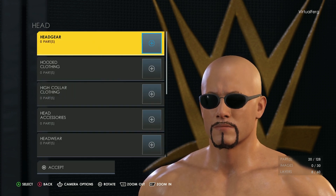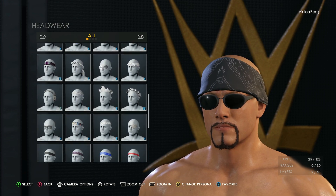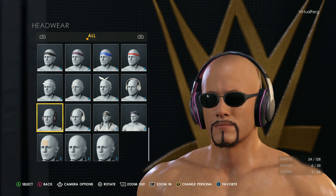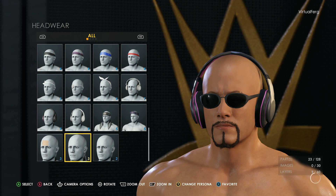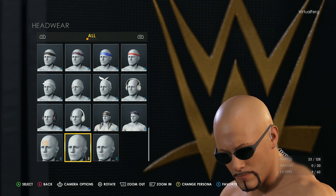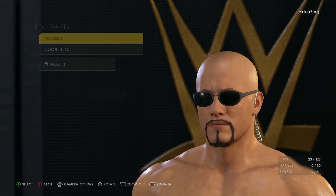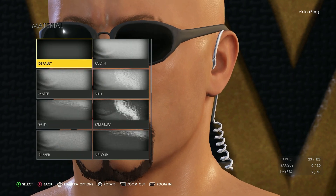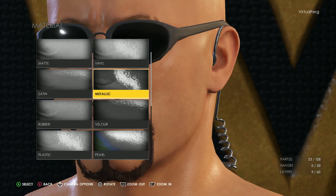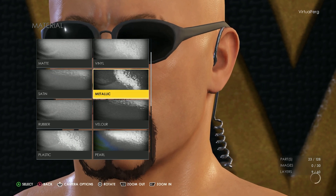There's no option to put a headset on but I'm going to go into headwear anyway and see if there's any sort of audio technician things we can add. Scrolling down — there are some headphones but they're not exactly ones that Kyle would wear. There's something around the ear — okay that kind of works, it looks like he's got someone in his ear telling him who to take down in the crowd. We're going to go ahead and put that on and change the material to metallic, which makes it stick out a little bit more but also keeps it black, which is in line with the rest of Kyle's aesthetic.